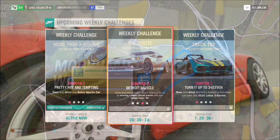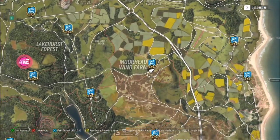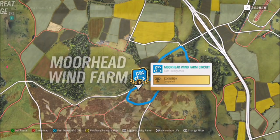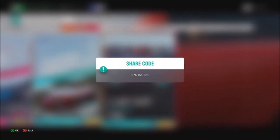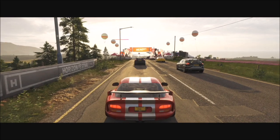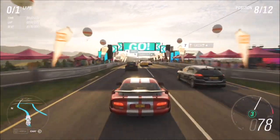The second challenge wants you to win 4 road circuit races in your 99 ACR. I went over to the Moorhead Wind Farm circuit — it has circuit in the name, but if you head over to anything that says sprint you won't get the challenge completed. All I did was create a blueprint that is one lap, so the share code for that is 676-155-178. But you can do it on any circuit race you want — create your own blueprint and just make it one lap.